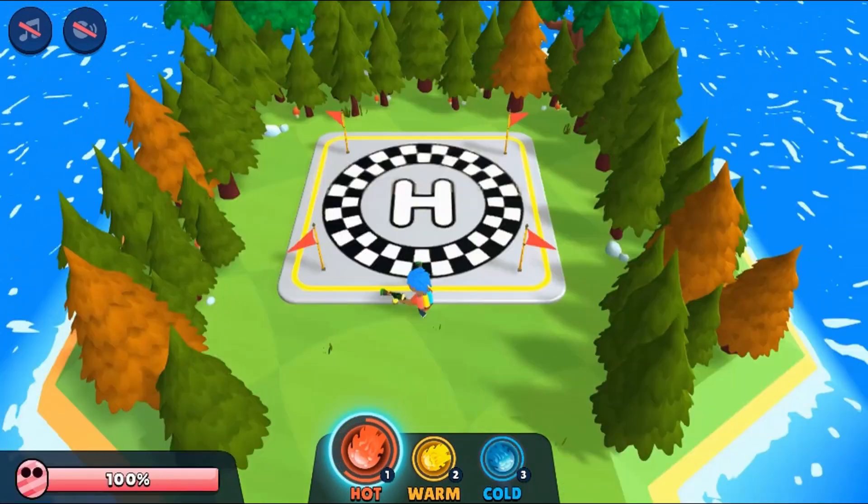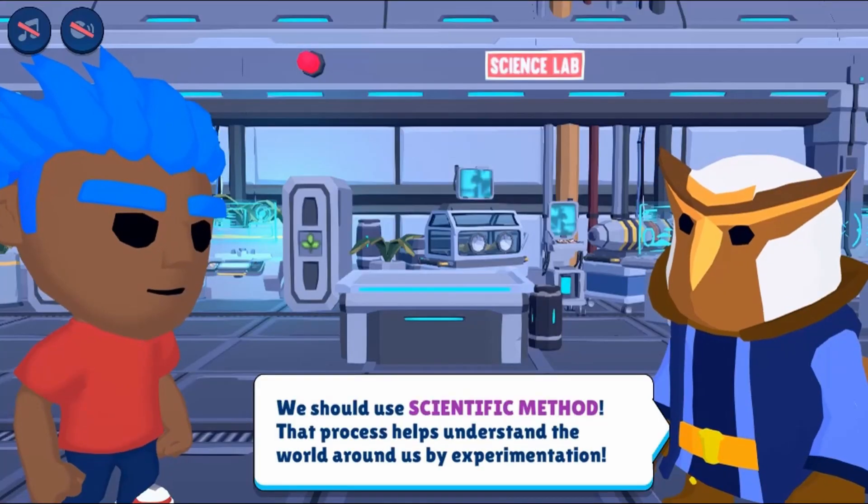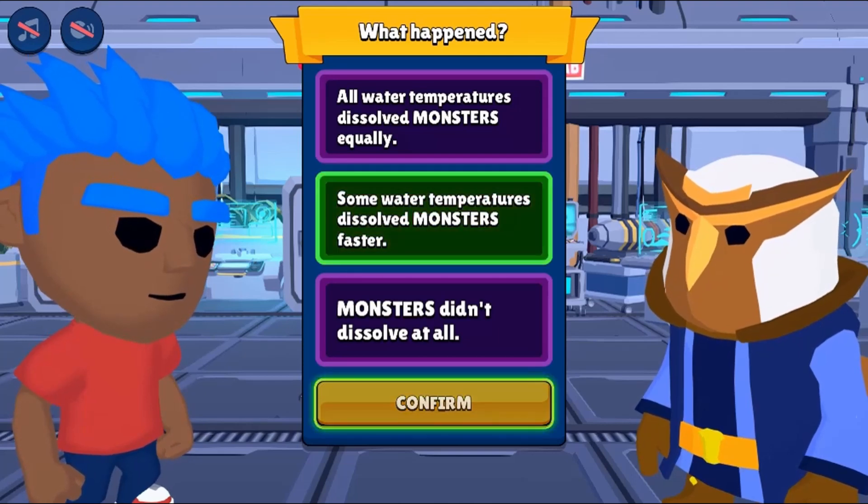Use the arrow keys to move around the map and use the space bar to fire water at the enemies. Adjust the temperature of the water by pressing one, two, or three to select the right ammunition.